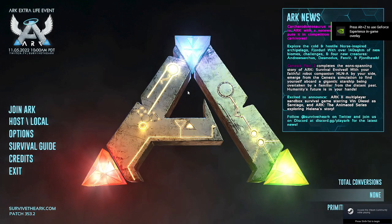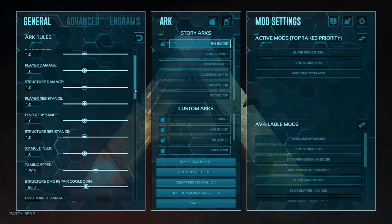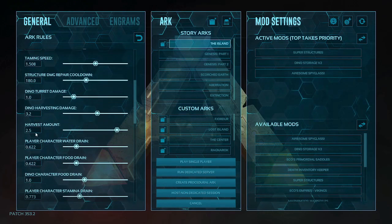All right guys, kazoo71 here back with another how-to. I want to show you how to harvest more as a player, not as a dino. What you're going to do is go to host local. These settings are in the general tab. The first one is the harvest health.